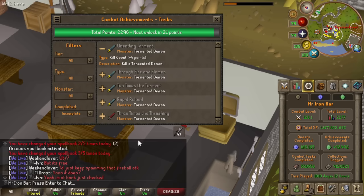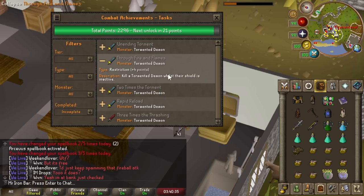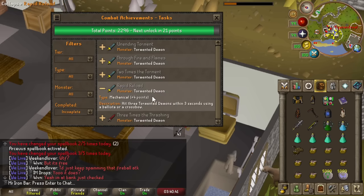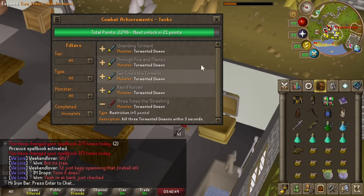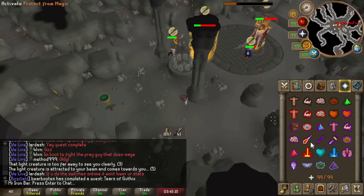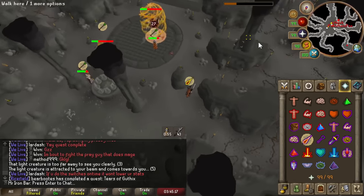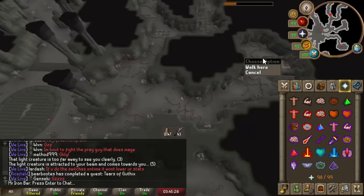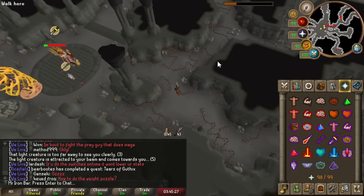There are new combat achievements for Tormented Demons: killing one, killing one properly without their shield, killing two within two seconds, hitting three Tormented Demons within three seconds using a ballista or crossbow, and killing three within three seconds. They added so many Tormented Demons — and in all the branches too.